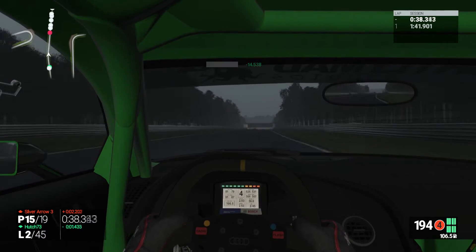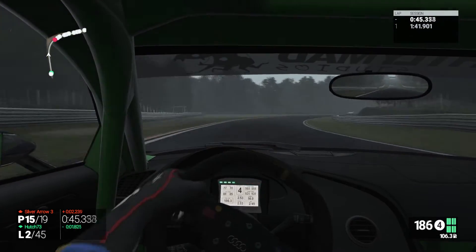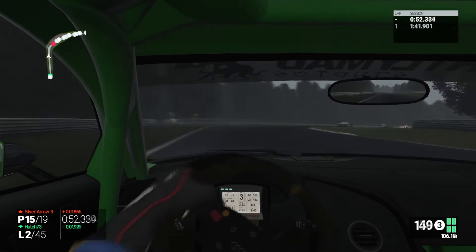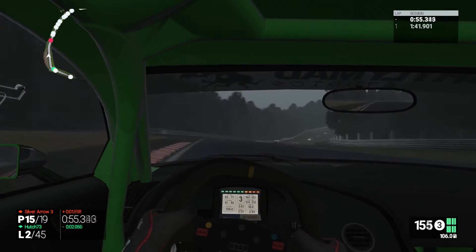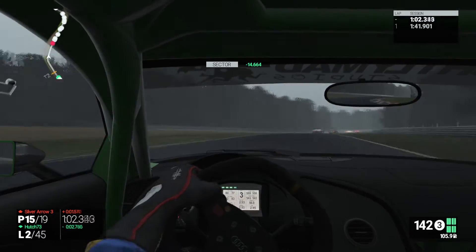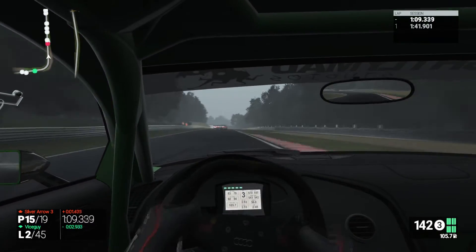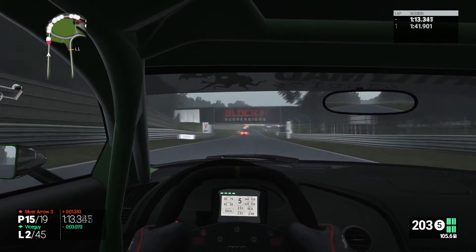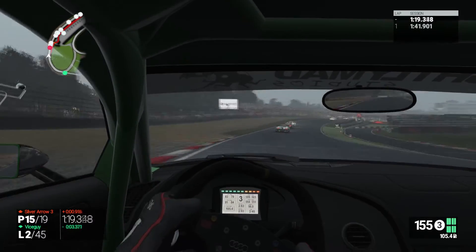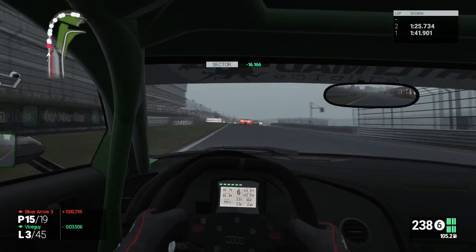We lost about 15 positions at the start, but Tipple ended up in the gravel on the outside of the second turn, so that's another position for us. We are in P15, with Silver Arrow in P14 about two seconds ahead. Feeling quite comfortable in the car, and the tire wear is looking good - it's only lap two so I don't have a full picture, but I'm planning to stop in the middle of the race around lap 22. We are closing on Silver Arrow - now one and a half seconds - and it looks like he's fighting with the BMW.